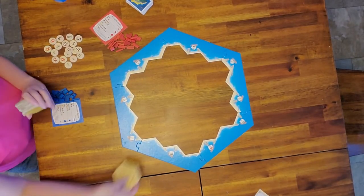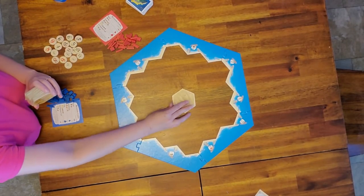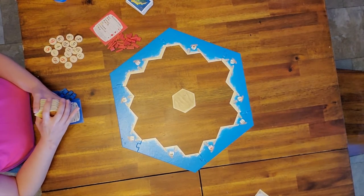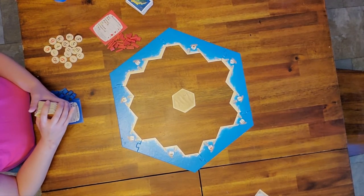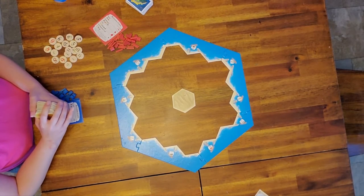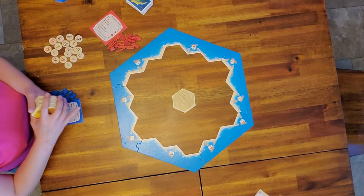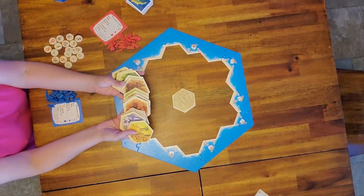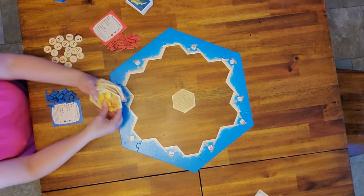The first part is you want your desert in the middle. In the instruction booklet it has a layout of how you can put all the small hexes. We've played this a lot so to switch it up we've just randomized all the pieces.